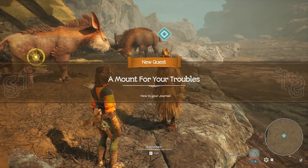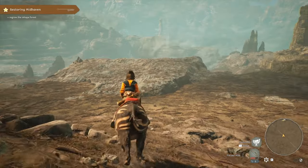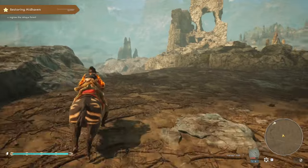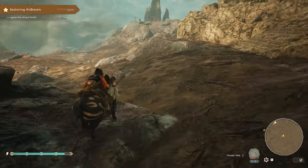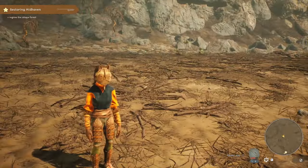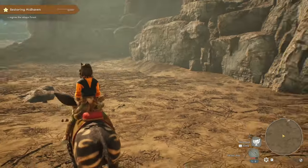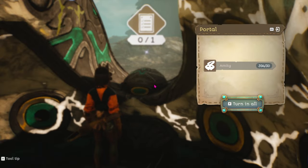A really nice perk of making it to the mainland is that you get your first mount, the Haralope, right away, and these mounts are quite fun. They're fast, move responsively, are quite good at getting over rocky terrain, and even jump low walls on their own. Most impressively, it's like Link's horse with an ancient saddle — when you whistle, they appear with you from anywhere, even across islands. You'll also be able to start spending amity on activating portals found in ruins around the world for fast travel.